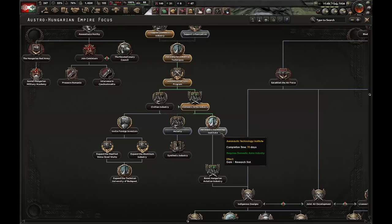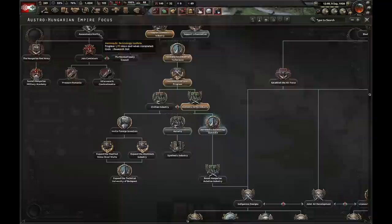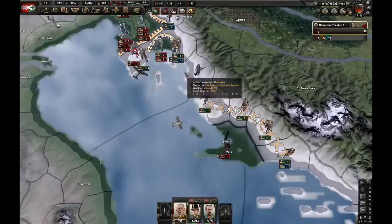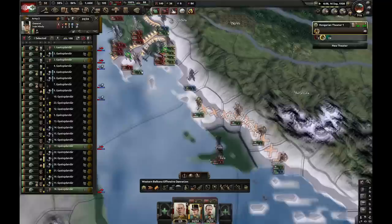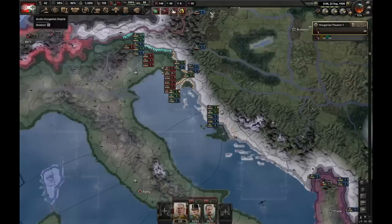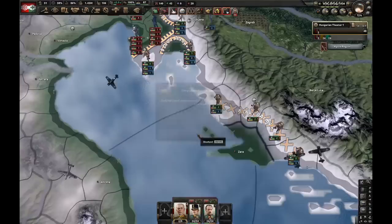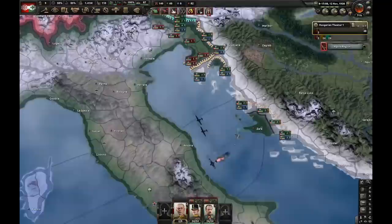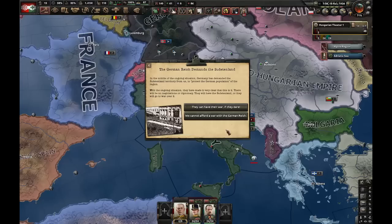Let's do Aeronautic Technology Institute — that's going to give me a research slot, but I'm not going to use it for air. Let's utilize Domestic Film Industry, and we can now go for Total Mobilization. The only things I need to produce now are basically guns and planes. We managed to cut Fiume off — some other divisions will try to escape but it doesn't matter, we'll have a trap there anyway. You might be wondering why I was justifying against Albania — well, they're now guaranteed by the UK, which is very important. Fun fact: Italy still has about 100 divisions. Justification for Albania is done but I'm not going to declare war on them yet.